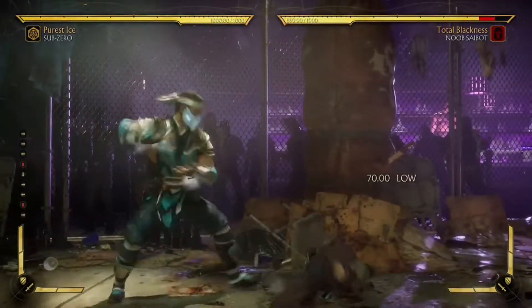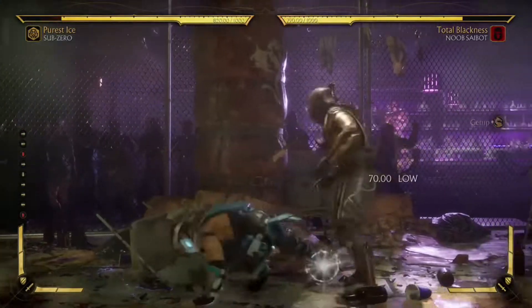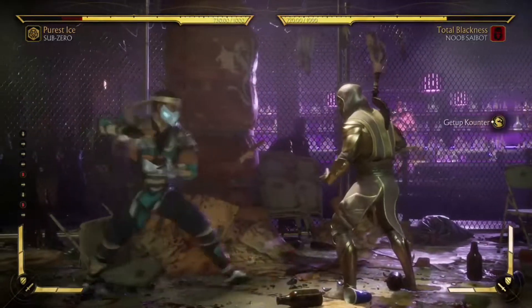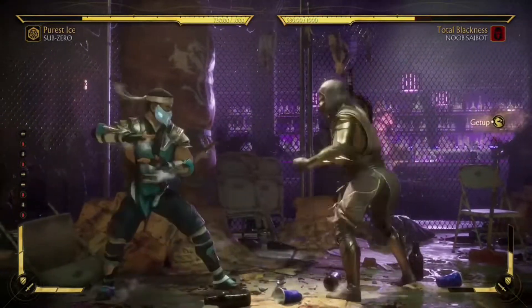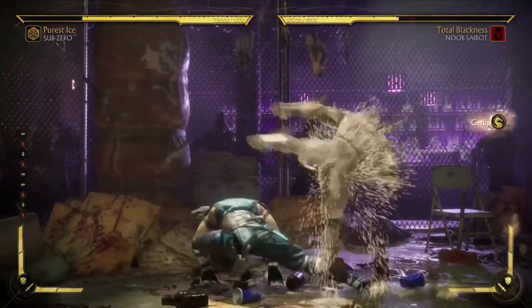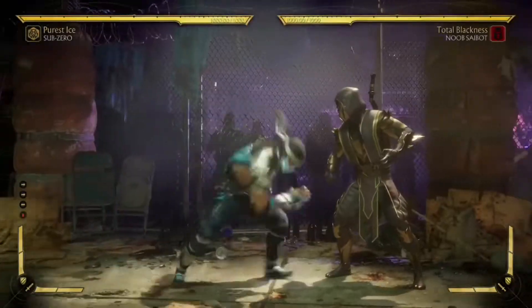Usually if you just sit there and duck the wake-up, it's a mid so it's gonna hit you. But in some cases, if you use the down-four you'll low profile it and it won't touch you at all. Which is pretty good — you can just low profile it and go in with the cold shoulder after to guarantee your crushing blow.